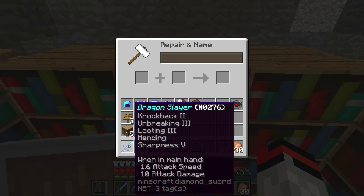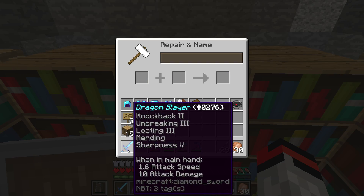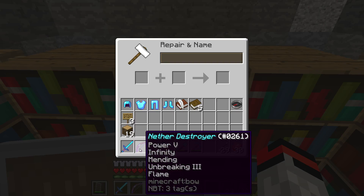I also have this sword — the Dragon Slayer. I kind of like adding names to things. It has Knockback 2, Unbreaking 3, Looting 3, Mending, and Sharpness 5. Then we have the Nether Destroyer bow, because this will destroy all ghasts and blazes — Power 4, Infinity, Mending, Unbreaking 3, and Flame. That's pretty great.